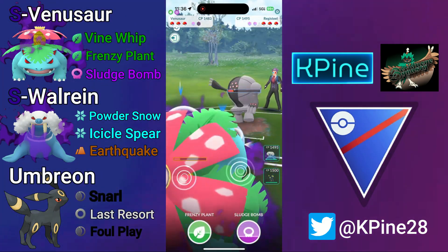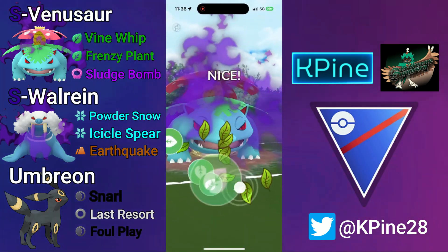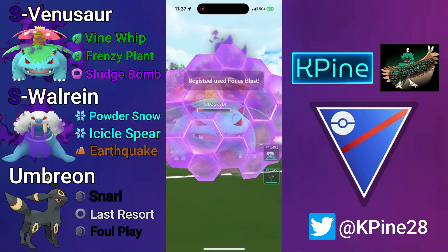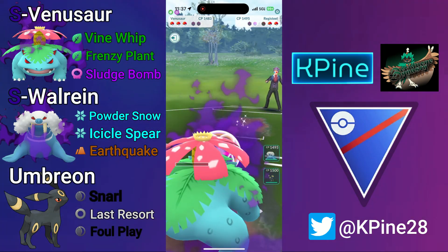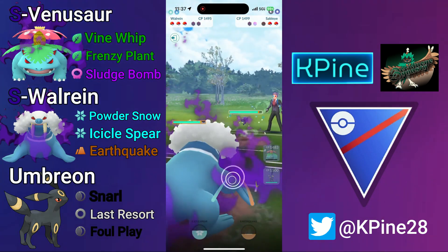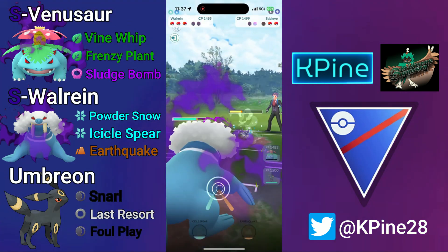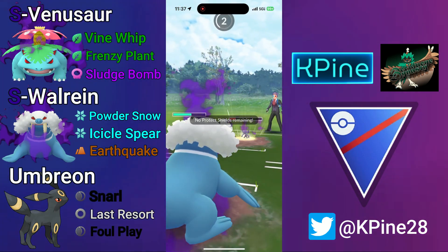I shield the Focus Blast and farm up to back-to-back Frenzy Plants, hoping to get them both off before a move from Registeel comes through. It's a CMP tie — pretty unfortunate — so I shield that Focus Blast, go for the farm down, surviving on one HP. Now I'm going to store energy, switch into my Wall-Rain. They have Sableye, which is great: if they stay in I pressure their last shield, and if they swap out I get Umbreon aligned to Sableye in the end game. My opponent plays to the CMP tie.